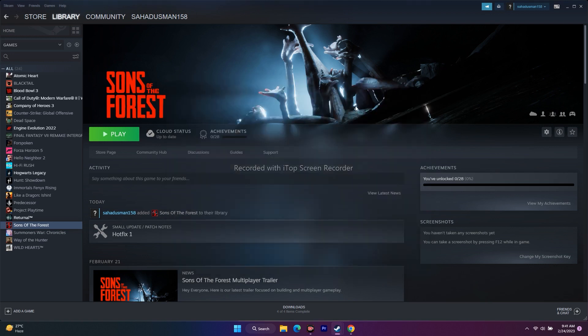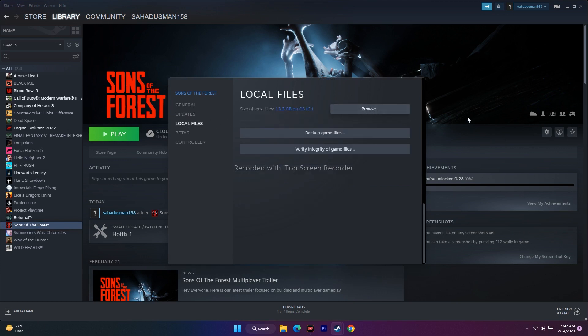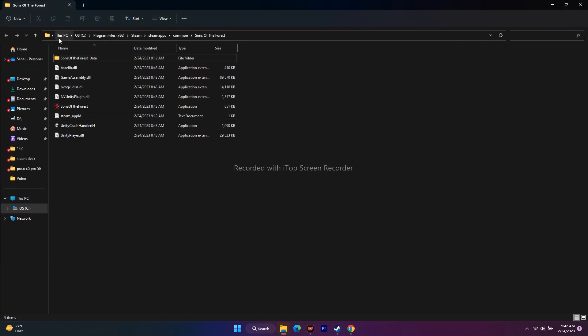The next step is to launch the game from the installation folder, which worked for many users. You can navigate to the installation folder in two ways: from Steam, right-click the game, go to Properties, Local Files, and click Browse. You will be redirected to the installation path: This PC > Local Disk C > Program Files (x86) > Steam > steamapps > common > Sons of the Forest. Right-click the application and launch the game from there.